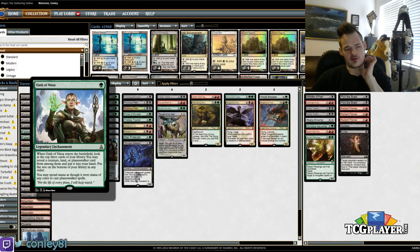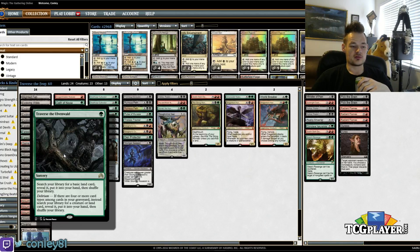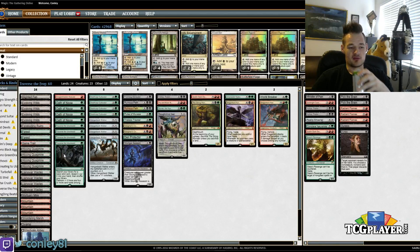I specifically went with Oath of Nissa to back it up. This does two things that work really well with Traverse. One, it gives us another sort of tutor for individual creature cards — looking at the top three cards isn't quite the same as a tutor, but we get to go through more of our deck and find what we need. Additionally, this is a legendary enchantment, so playing a second one gets an enchantment into the graveyard, which helps enable Delirium.